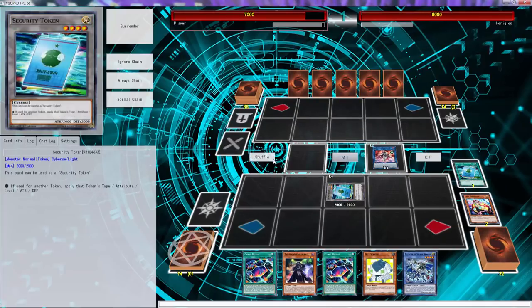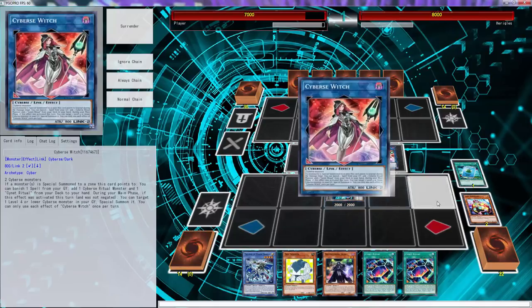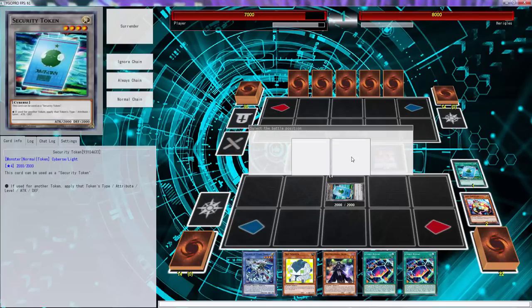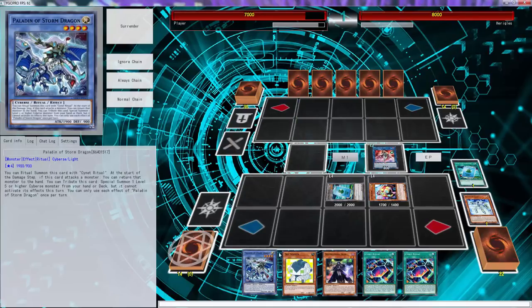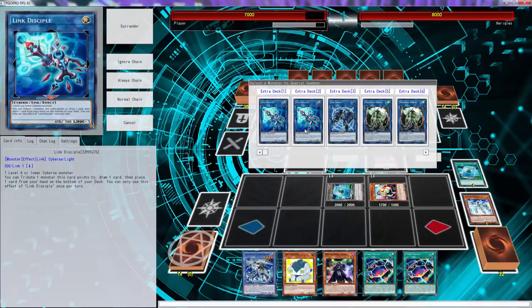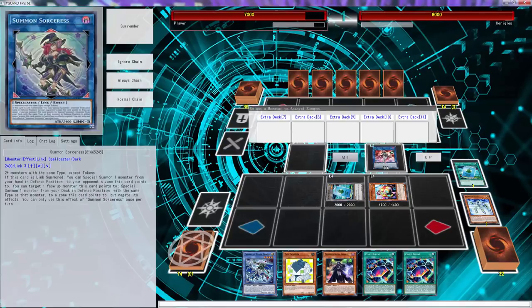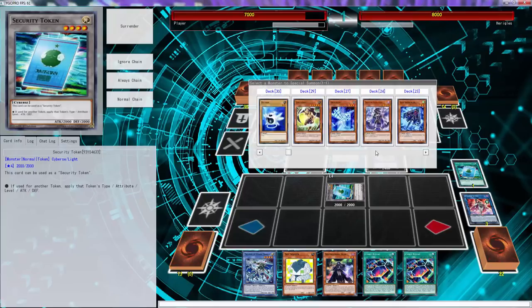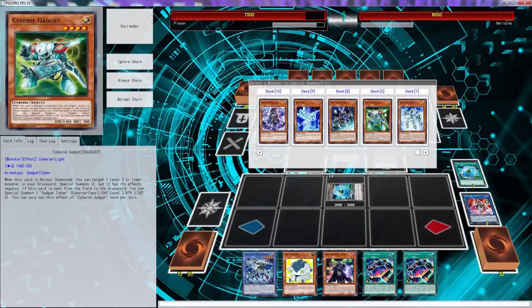We can technically use this but not really - nothing to go into. We'll use this wall special summon, and only gain this effect once. We're trying to spread this: special summon level four or lower monster from your hand. We'll special summon this back. Once again we can always attribute this, but then it can't activate its effects that turn, which means losing cards out of our hand for absolutely no reason. So we'll try to get there. We'll use summon sorceress to get us a cyber gadget out.